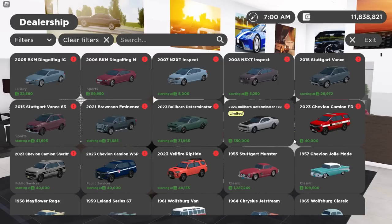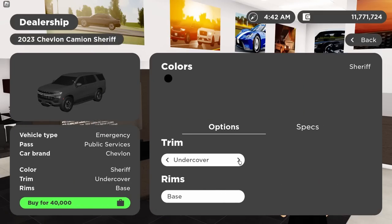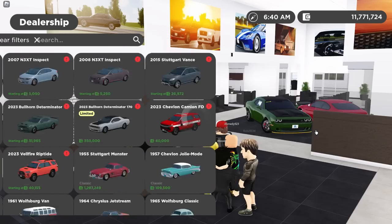We got two vehicles left — technically five if you count the dealership listings. Three of which are the remodeled emergency services 2023 Tahoes. Last update we got these remodeled in their civilian form along with the Suburbans, courtesy of Wow, and these follow suit. Got the FD, Sheriff, and WSP variants. The FD has one trim. The Sheriff has three: Greenville, Undercover, and Sheriff. The WSP also has three: WSP Slick Top, Normal WSP, and WSP Unmarked. I'm going to go ahead and get the FD variant.